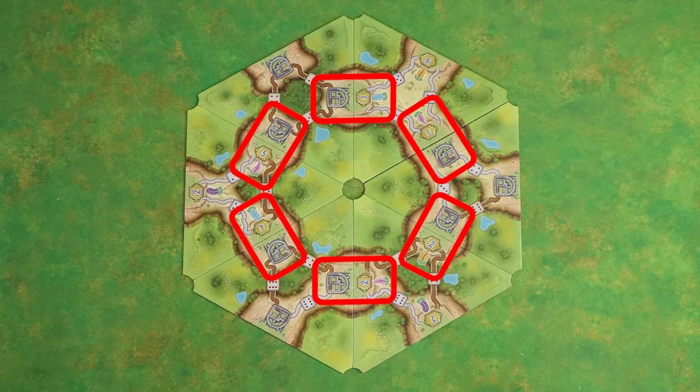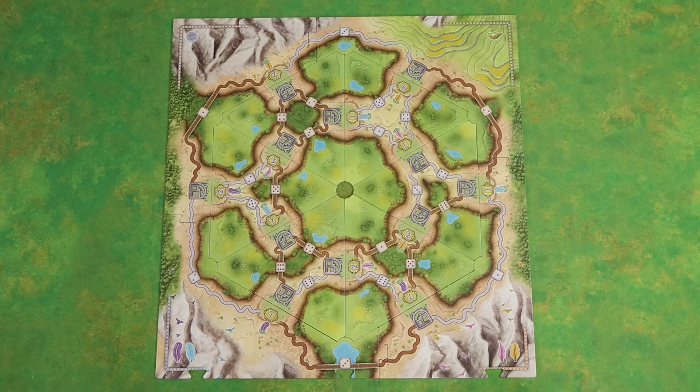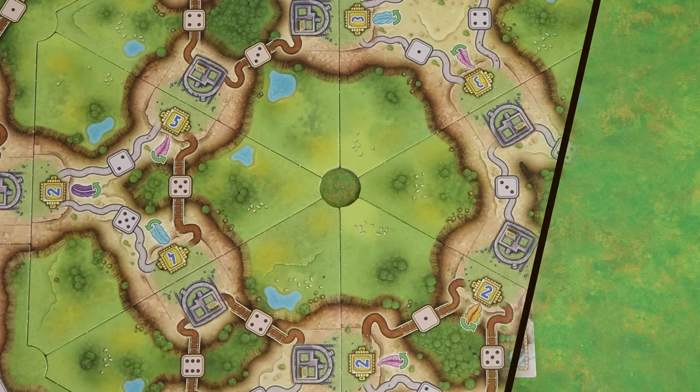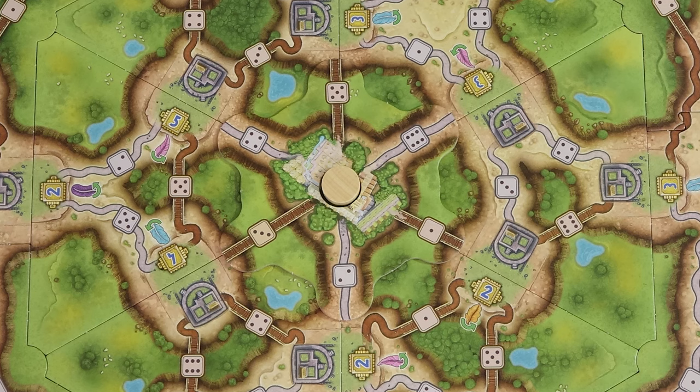This forms six inner villages, each of which has a building, a victory point value and a feather. Then arrange the four frame pieces around the edge, ensuring that the six outer villages created also have a building, a points value and a feather. Place the wooden disc into the centre and place the Cuzco overlay on it randomly oriented so that each route leads to a village.